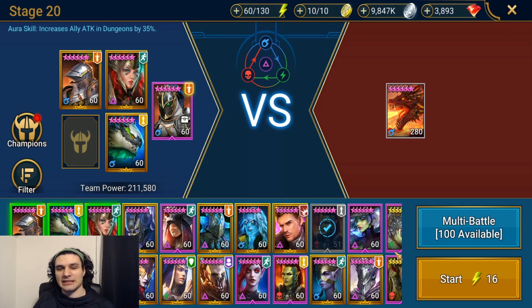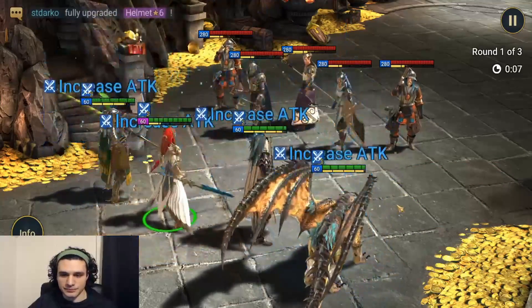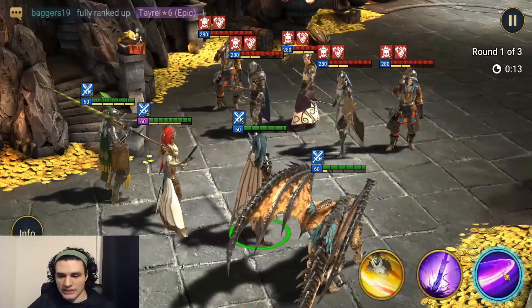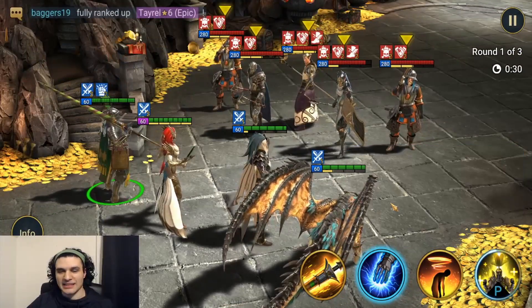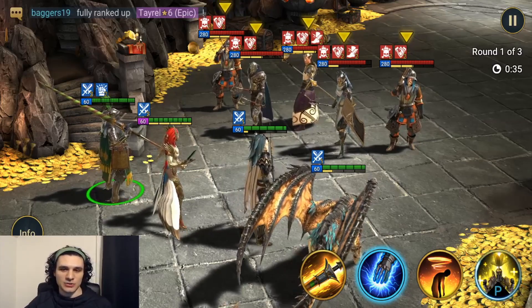After testing in campaign, let's take him into Dragon 20. The team I'm using is Royal Guard as leader for the 35% increased attack, Arbiter, Dracomorph for the debuffs, and of course Cillian. Let's set this up — get the attack buff up first, debuff everybody, burn Royal Guard's A3, then use the A2 to see how much damage we can do to the Dragon 20.